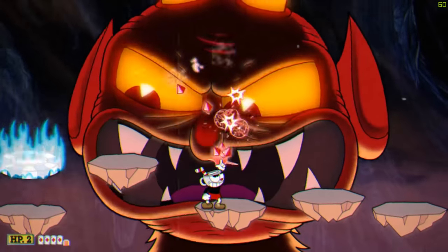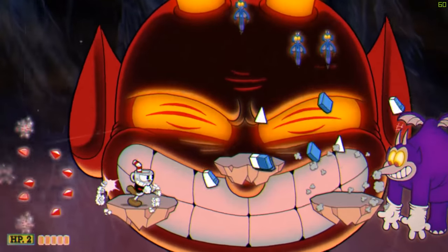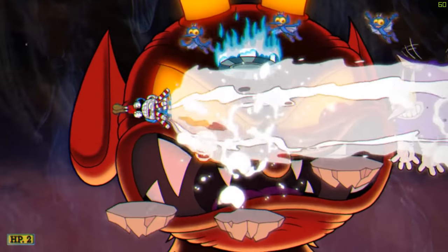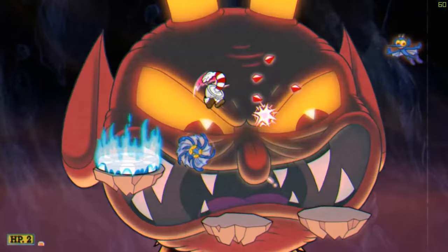For the third phase, get as many hits on the boss as you can before jumping to the left platform to shoot the purple demon when it spawns. Use your super attack right away to take care of the other demon if you can. It's really helpful to use your dash to avoid the flying bats.